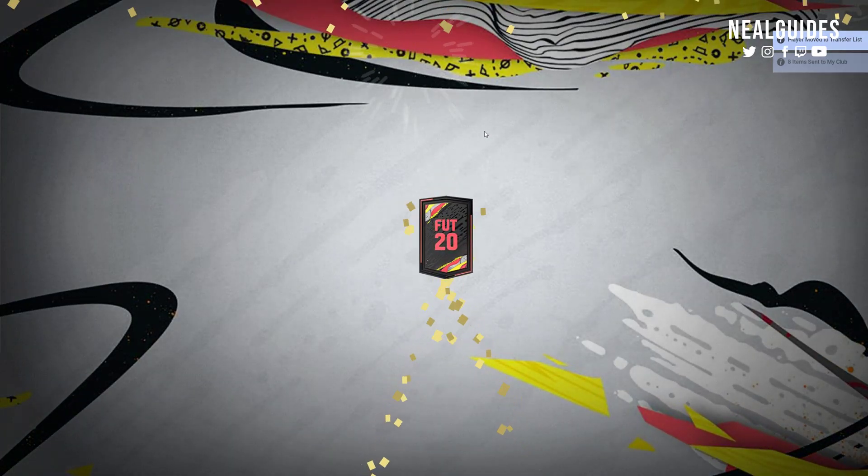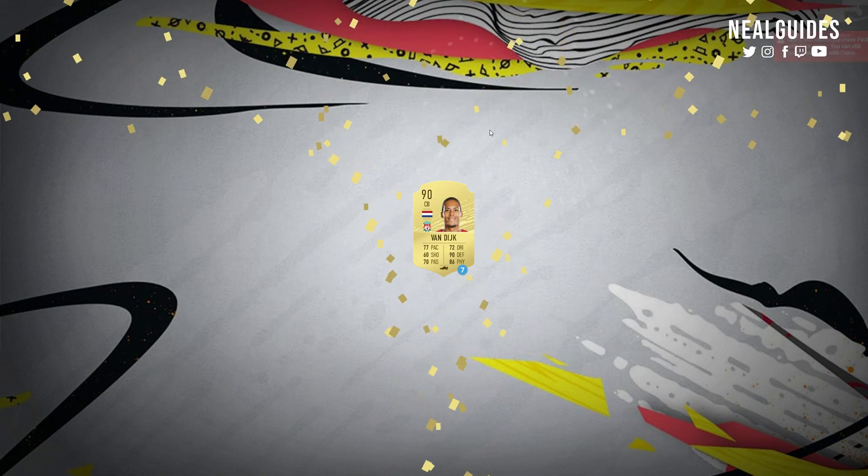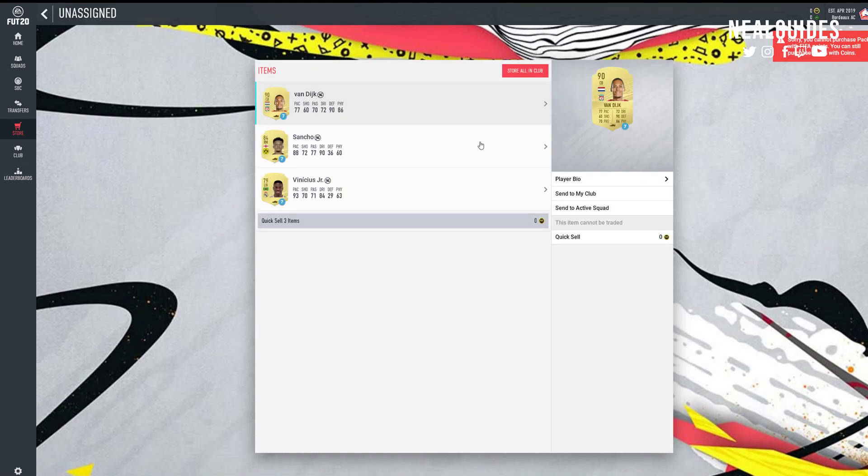We get a Van Dyke loan here. I think every single person gets this - so you get Van Dyke, Sancho, and Vinicius Jr. You should get three of the same loan players. Store them in the club.